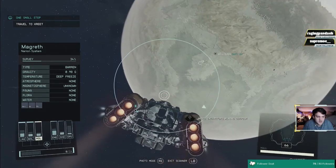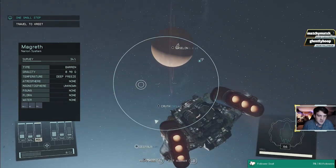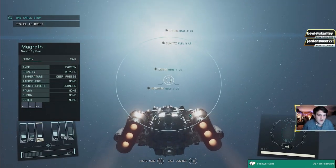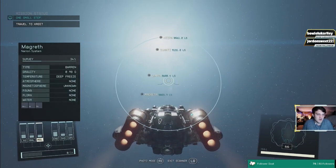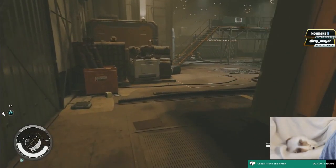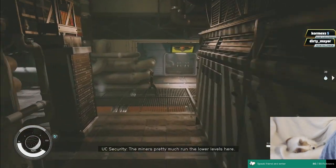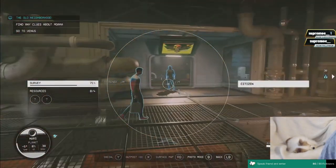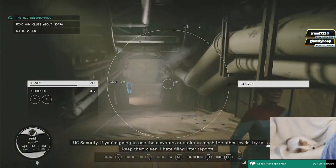You can see the names of NPCs without actually having to scan them. Click and pull up your scanner - you can just see people's names without walking up to them. If they have a name, they likely have dialogue, so it creates that sense of direction without having to physically approach everyone.